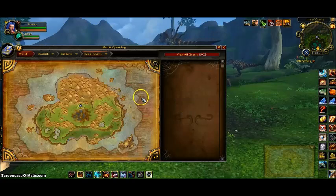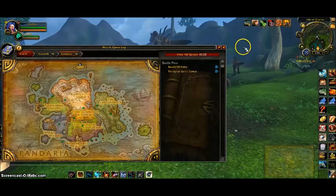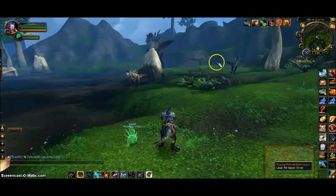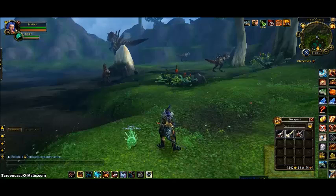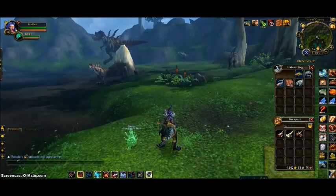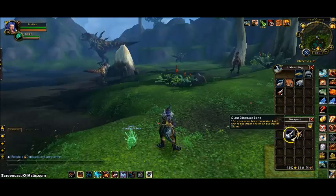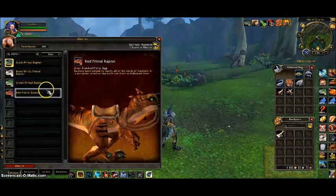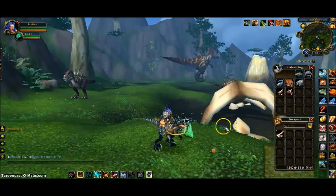We are actually in Pandaria on the Isle of Giants right here. Any NPC that you kill on this island has a chance to drop the egg. You will get a Primal Egg, and it takes three days to open that egg. Once that egg opens up, it's a 100% drop rate to get either one of the three mounts — the red, the green, and the black. The white Primal I will go over in a minute.